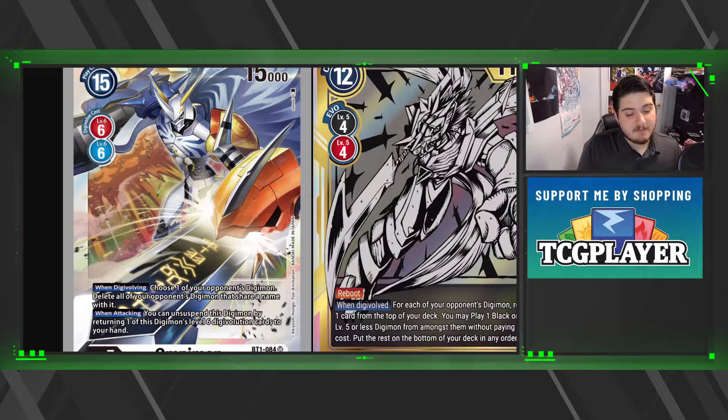For example, say you have a field of five Agumon and then Toy Agumon. If you choose Agumon, all the regular Agumon die, but Toy Agumon stays because it does not share the exact name. The wording would make new players think Toy Agumon would go too, but it doesn't. It's essentially destroy all your opponent's Digimon that have the exact same name as the selected Digimon.